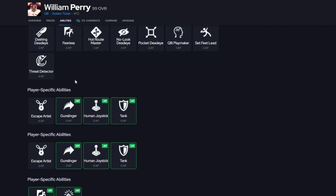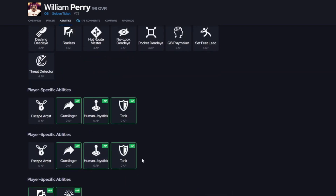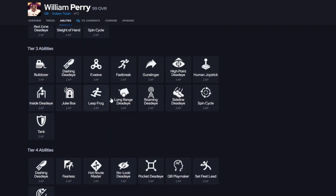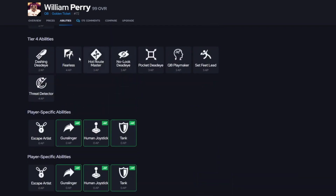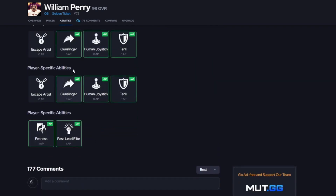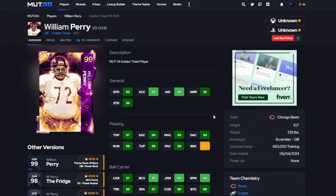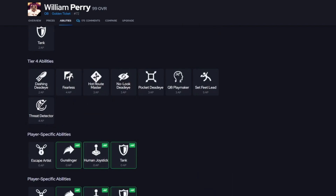Personally, I would run Pass Lead Elite, Gunslinger, Tank, and Fearless for a total of five AP on William Perry. I'm not a fan of Escape Artist being in the bucket since it's been nerfed compared to last year. I would have preferred Truths in that slot, but it is what it is.